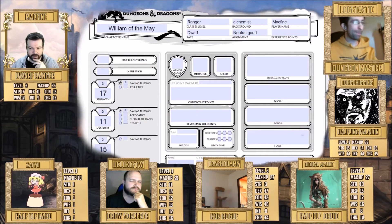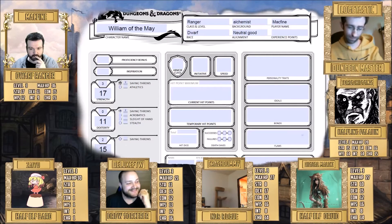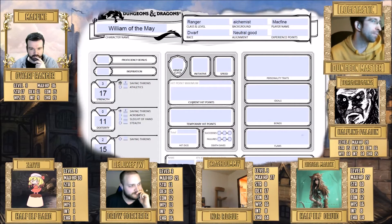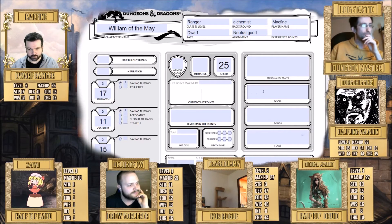For intelligence saving throws with no proficiency, it would be minus one. You really don't want to have to save against anything involving being smart. For the sorcerer Mac, constitution saving throw proficiency gives plus one from the stat, and the proficiency bonus is plus two, so the total is three. When you're proficient in something you add your proficiency bonus to it — proficient in constitution and charisma.